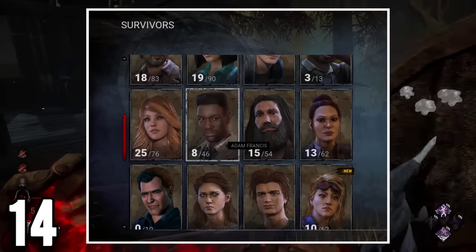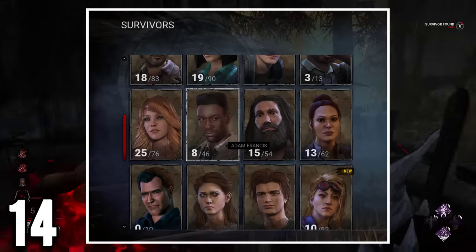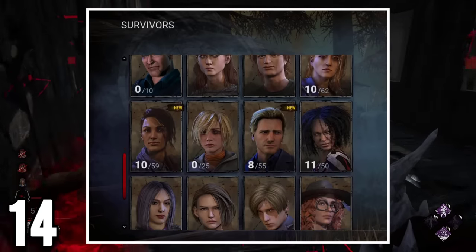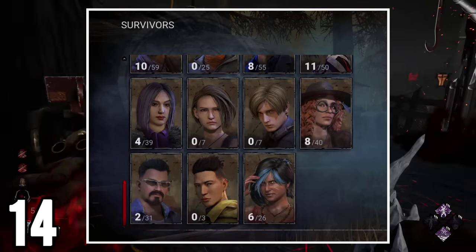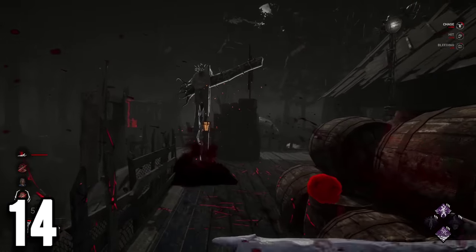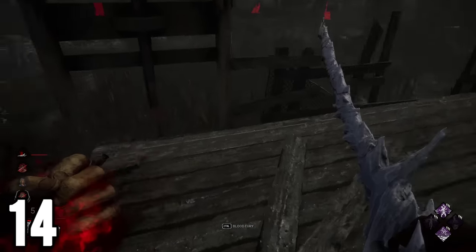Adam Francis is statistically the survivor with the least cosmetics to time being in the game ratio, as survivors like Jeff Johansson, Felix and Elodie, who were released way after him, already have more cosmetics than he has. This makes Adam one of the most forgettable survivors that are original to the game.